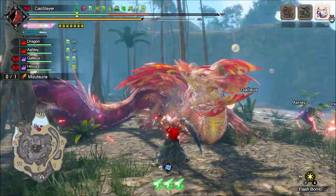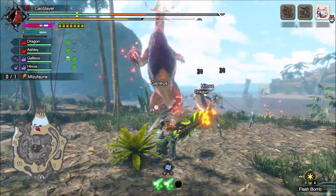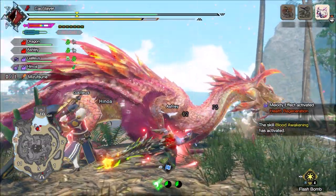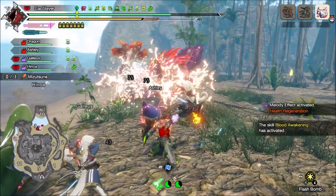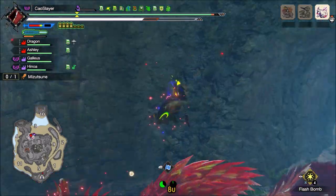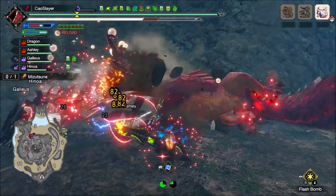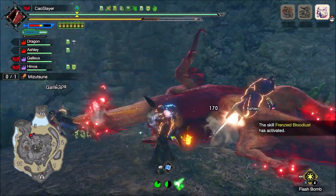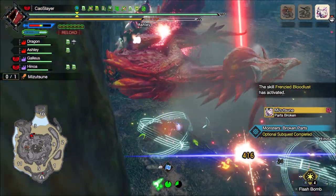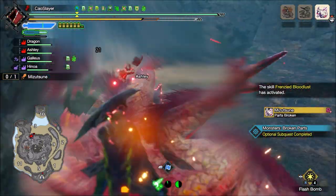The biggest two things about Reverse Blast Dash are its move cancellation feature and massive i-frames and super armor. First thing to note is that while the name includes the word 'reverse,' almost nobody uses it to fly backwards and there is little reason to do so other than maybe getting away from an unblockable attack. Reverse Blast Dash can be used in any direction when you input the move while you are stuck in the recovery of an attack animation.